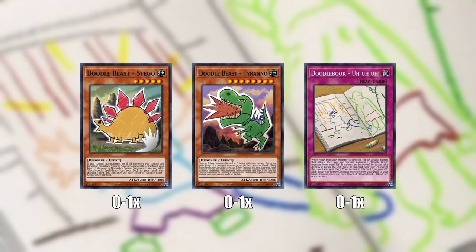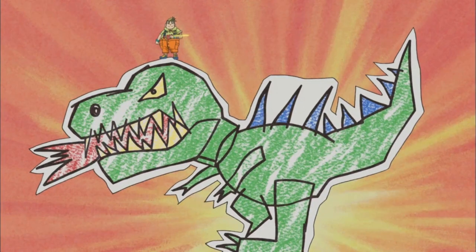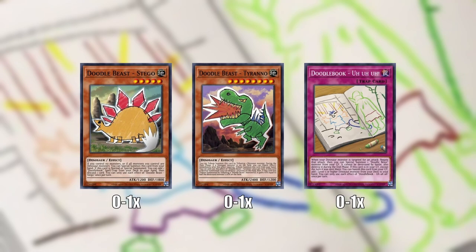Finally, we have the Doodle Dinos as the last dinosaurs that could fit in the deck. I don't think they're as good, at least not yet — there are only three Doodle Dinosaur cards in existence right now. But once we get more, I have a feeling Stego is going to be really good. If we get a good Doodle Book that he can search, running Stego and Tyranno might actually be the way to go. It's just not quite there yet. However, I do find them pretty fun to use — their art is amazing. And Tyranno, you can actually tribute summon during your opponent's turn by tributing a dinosaur, which is another way to destroy something and interact with your opponent. The downside is he is another level 8 and you can't really combo with him, so play what you want.